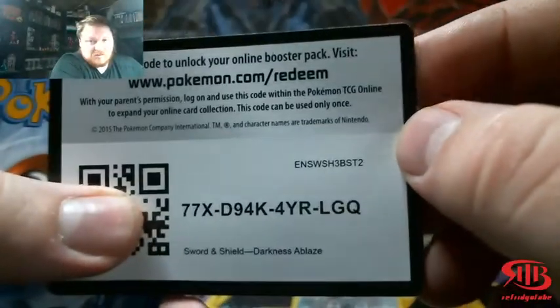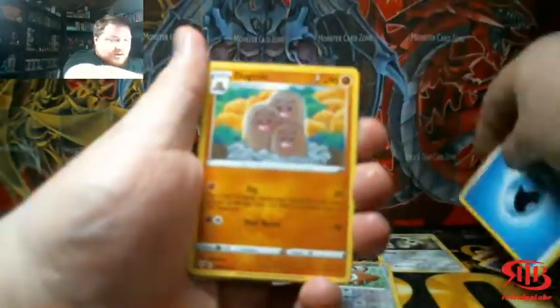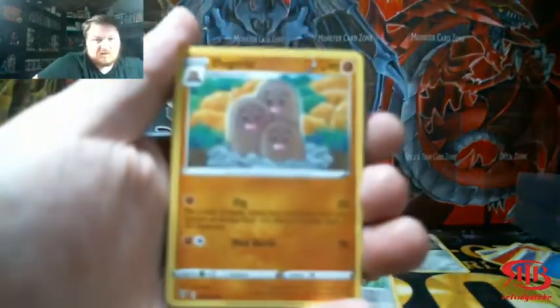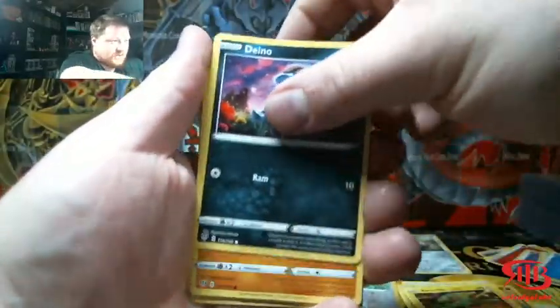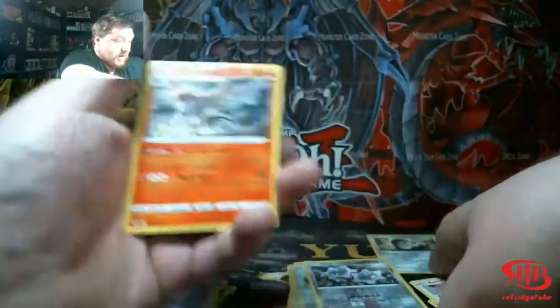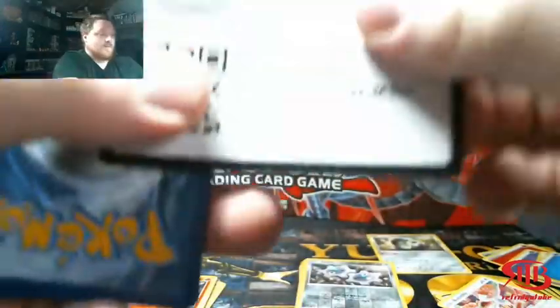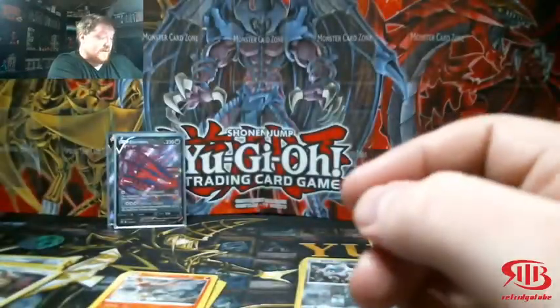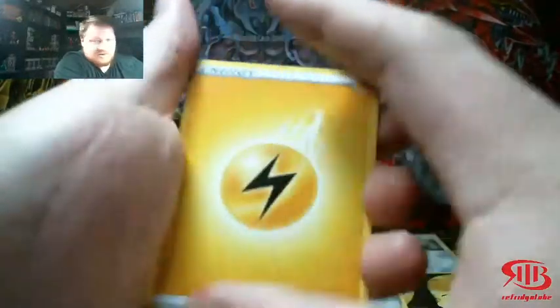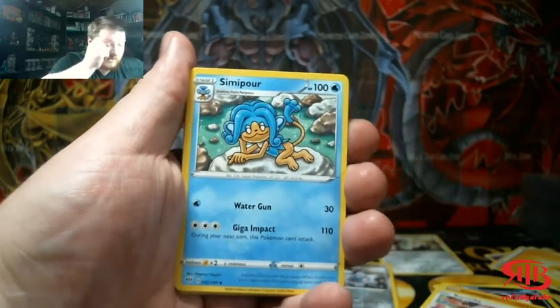We're going to open up the last three packs then the other blister pack shortly after. We have a water energy — Bunnelby Reverse Hollow, Clank, and it's Hel and Flame. Guys, this video is so heartbreaking right now, I'm not going to lie to you. I really was hoping for better pulls, especially after what happened yesterday and in all the weekly Thursday videos. Where did all the pulls go? Did I use up all my luck in yesterday's video? I might have.